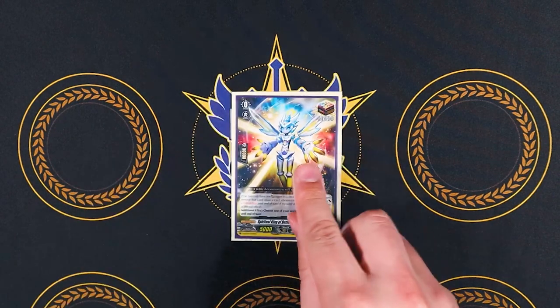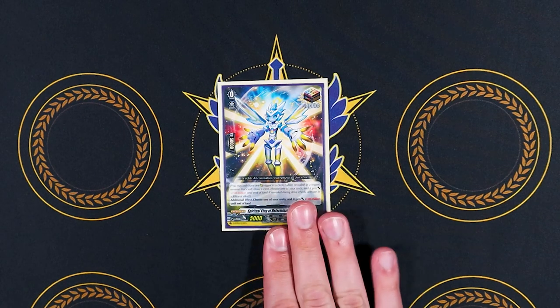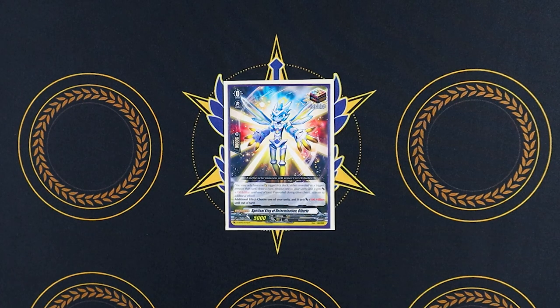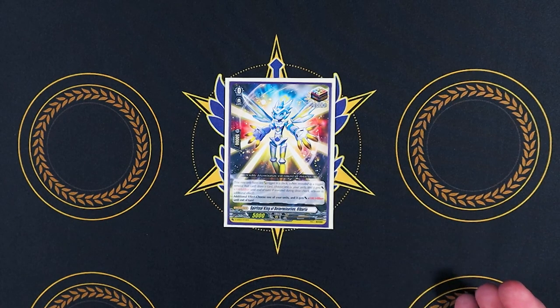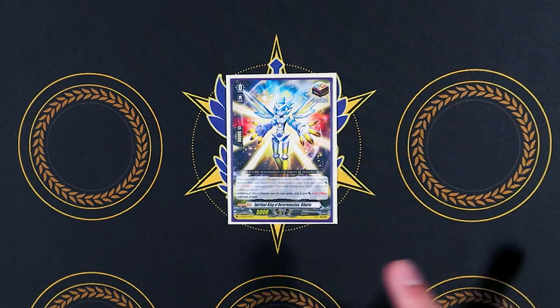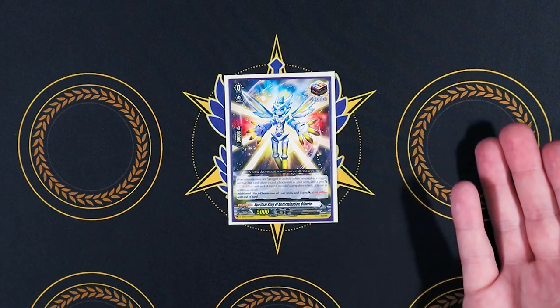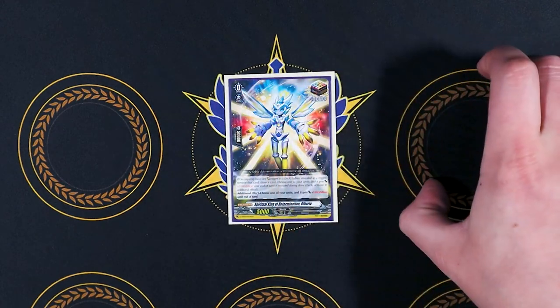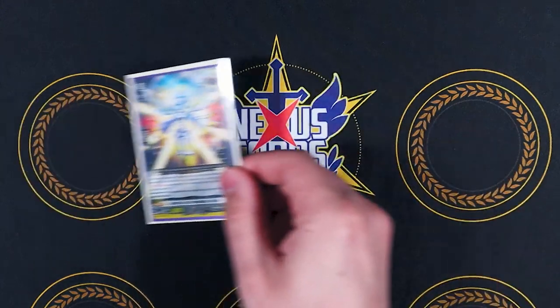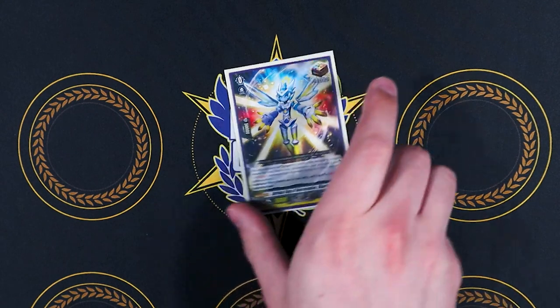Now for our triggers, starting with the over trigger. I'm running Albaria — the one from the trial deck — instead of the Keter Sanctuary focused over trigger. Giving rear guards drive checks doesn't feel as helpful in this deck since your front row will be grade 2s and Refresis units are in your back row. With Albaria, the additional effect gives an extra 100 million power to another unit, or stack it on the same unit. This gives more pressure since with the Greya you're going to re-stand something — either the Vanguard or a rear guard — so whatever re-stands gets the power boost, and another unit can also get the boost. It's a lot more consistent for the Greya.